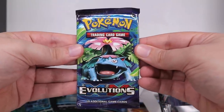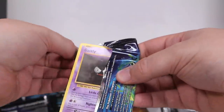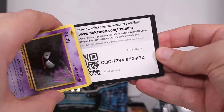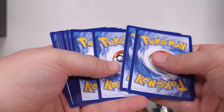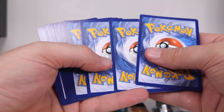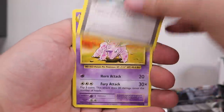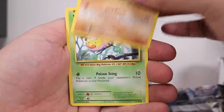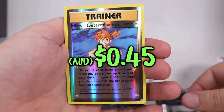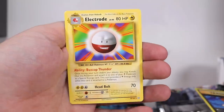It's time for the Evolutions pack. There is a chance in this pack you can pull the reprint Charizard. Three to the front — oh, you don't get rid of an energy, that's what it is. Blastoise Spirit Link, Switch — yes, this is the reprint series, we can find a Charizard in here and he is worth a little bit. We've got misprint determination, and on the very end, Electrode. That is not a Charizard.